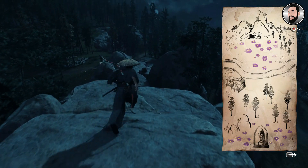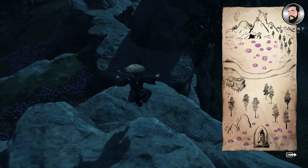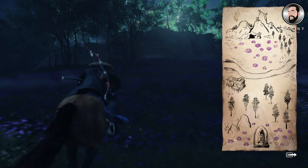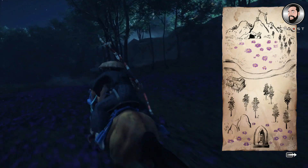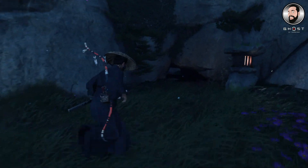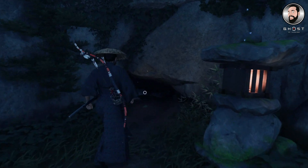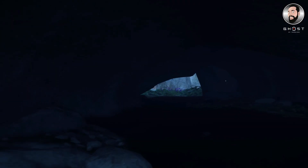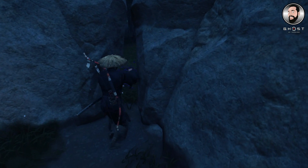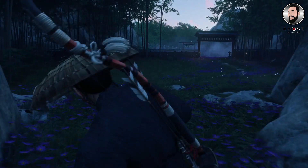I'm just going to skip through this part of the video to get there a little bit quicker. Once we actually get near the area, there's this large rocky area - you just need to run around the side to be able to find this hidden entrance that you need to crawl through. Once you've crawled through this crawl space and you continue forward, there is a little crevice that you need to squeeze through to get into Tadayori's Rest.